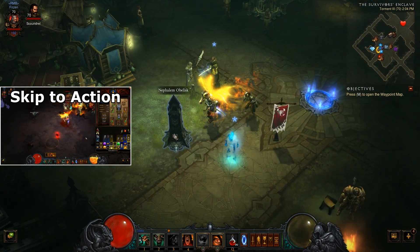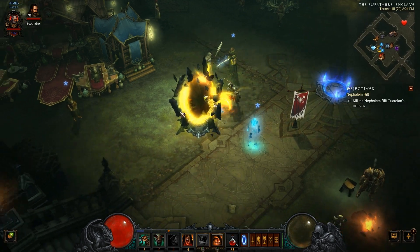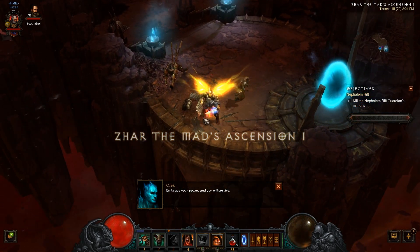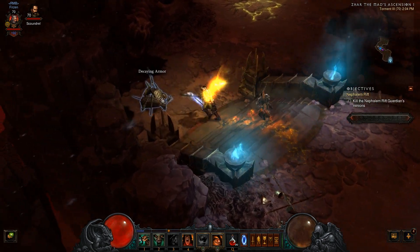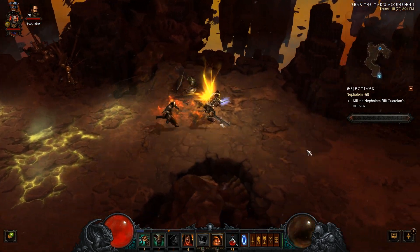I could use a little bit more survivability, however the damage is just insane — you'll see what I mean. This time I'll do a rift so I can show you some real action and not just fighting white mobs in the cemetery. This build with the combination of those two swords is just insane. When I compare my character with my friends I do like four or five times more damage, even though they have relatively comparable items.